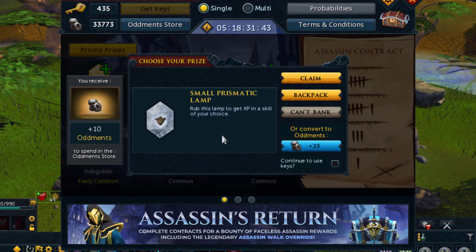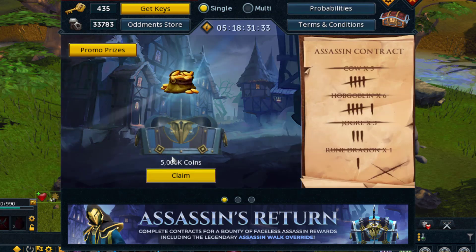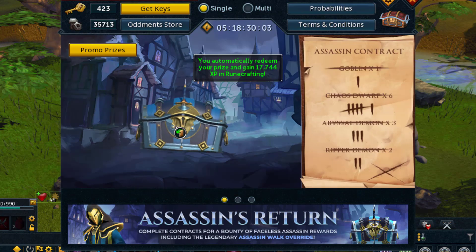Basically, to get shots at the normal cosmetics you pick the monsters on the list on the right. Once you complete it, you can get a standard cosmetic or coins. I don't know what the probability is, but if the assassin shows up then you're guaranteed the assassin walk override token, which is the one that's worth big money.